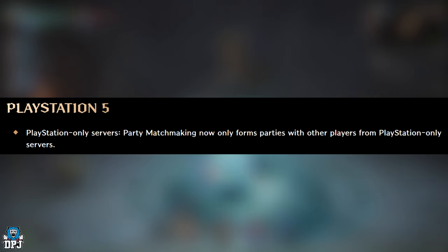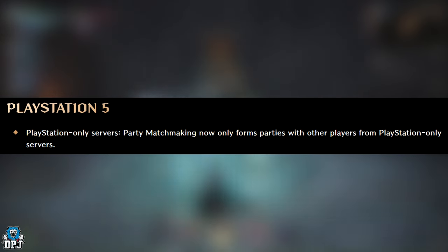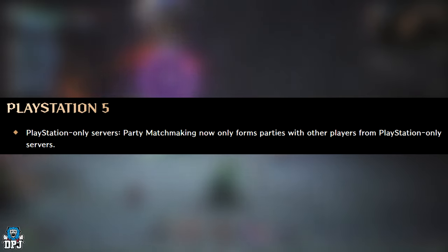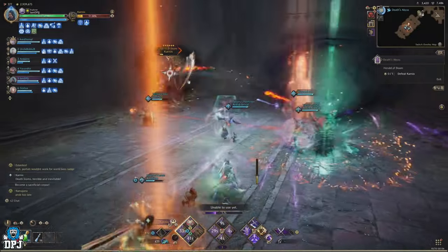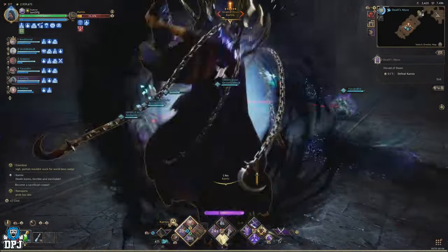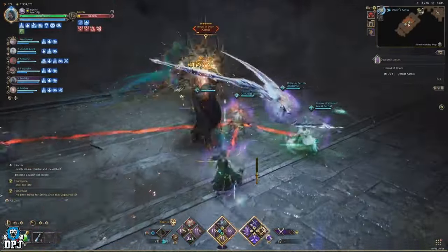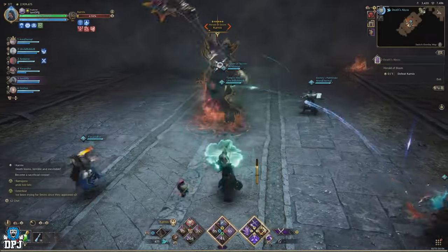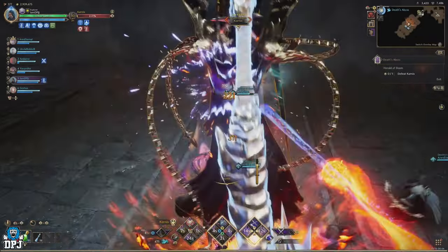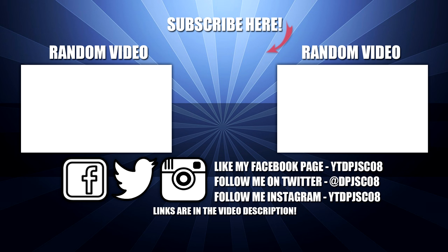PlayStation 5 only: Party matchmaking on PlayStation-only servers now only forms parties with other players from PlayStation-only servers. And there we have it — that's the complete patch notes for update 1.3.0 for Throne and Liberty. Some great changes and great fixes. I cannot wait for this to land. If you enjoyed the video, leaving a like really helps out. Subscribe if you want to see more, and hopefully I'll see you on the next one.